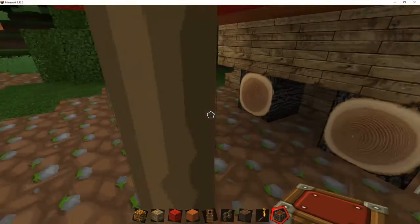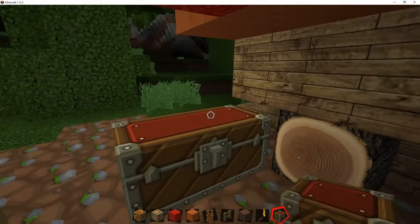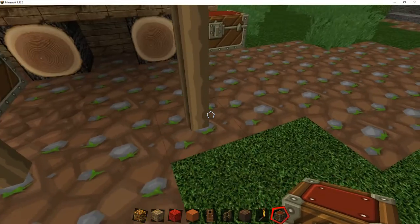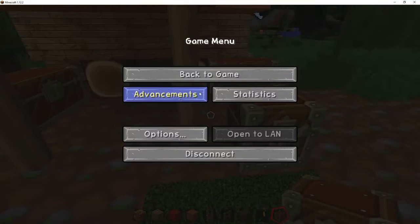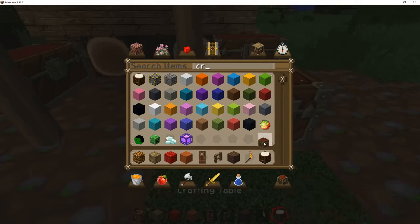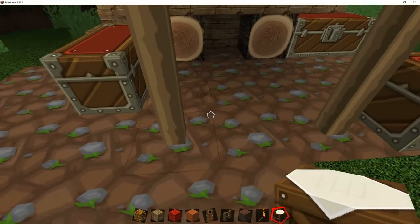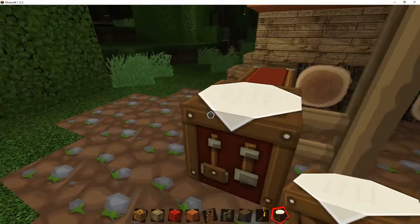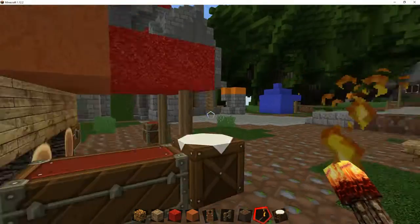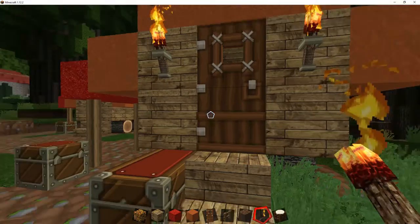Then a chest — one over here maybe. Crafting table. And some torches, and we're done.